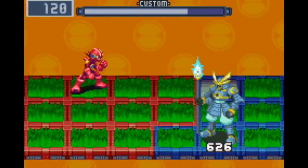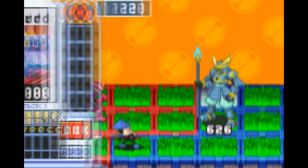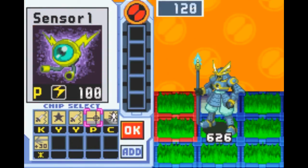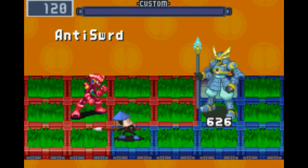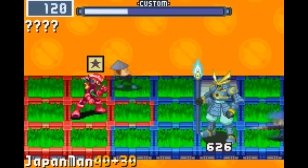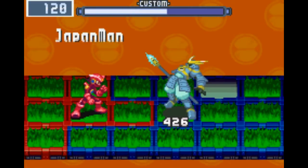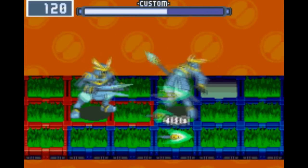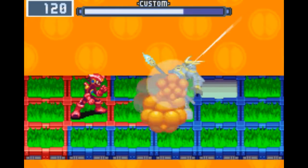Come on. There we go. You know, if you have grab revenge, when he does backup you can just use grab revenge and it'll do a lot of damage to him for free. You can even put attack plus 30s on them, or use them multiple times. And he's dead. Just enough.